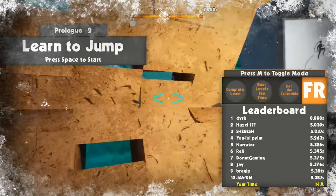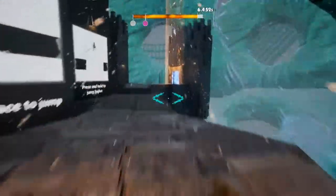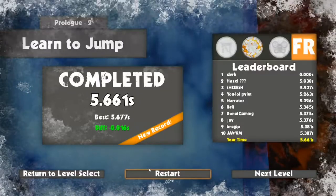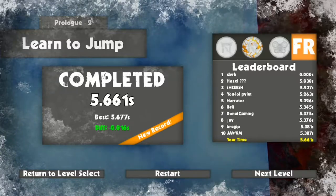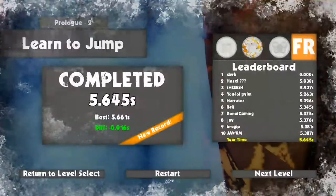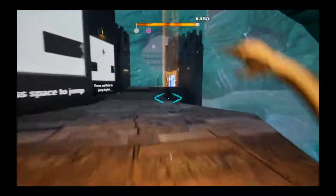We're on to level 2 now — Prologue 2, Learn to Jump. We're still on the second prologue level, not even playing the real game yet. There seem to be collectibles on each level perhaps. 5.77 — I feel like we lost a bit of time at the end there. That was good, that was 5-point-something. We want to jump literally on that little curve. We're still shaving time off but these are marginal gains.